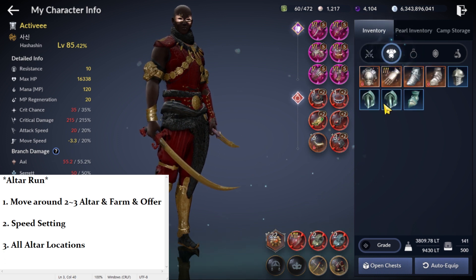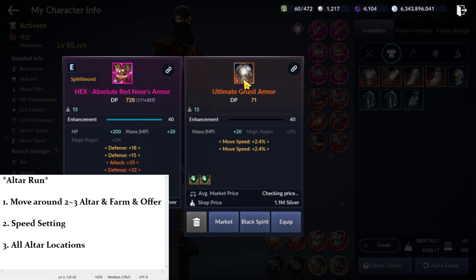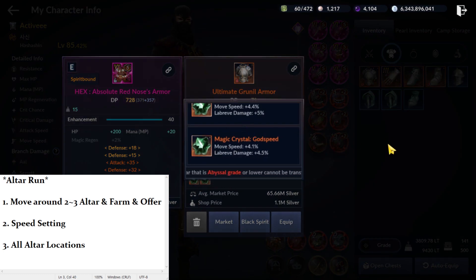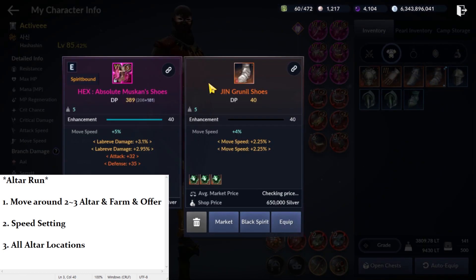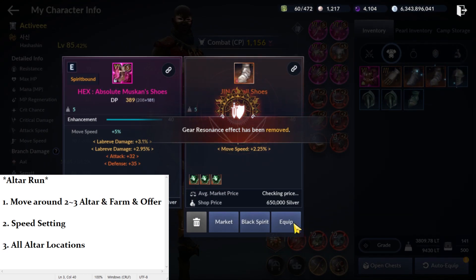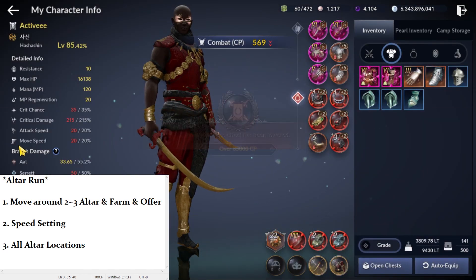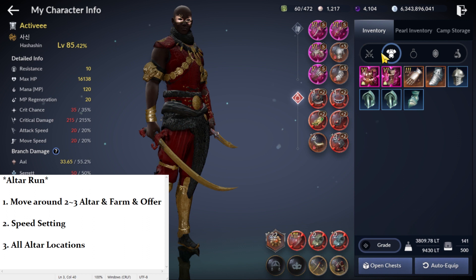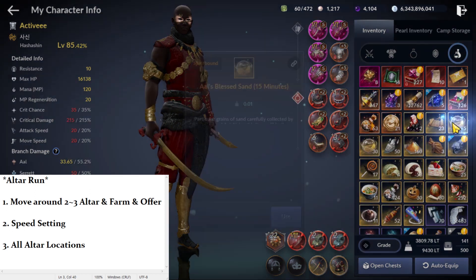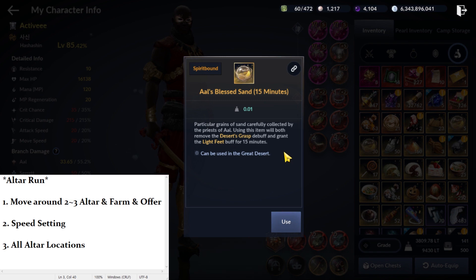What I do is I put Ultimate Grunil and set the move speed, then two crystals for move speed. And another Jin Grunil shoes for move speed. So when you equip these, your move speed is at the max, and you can move in the Great Desert exactly the same as when you use Ahar Blast Sand.